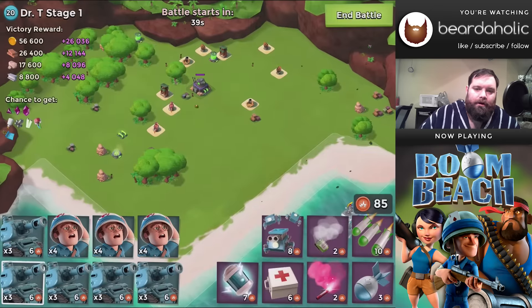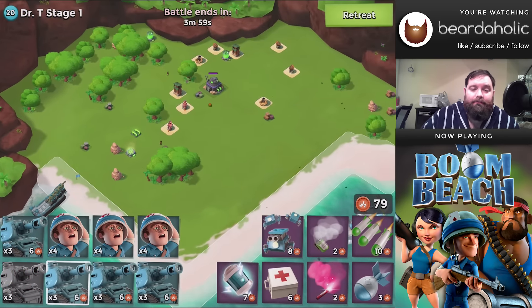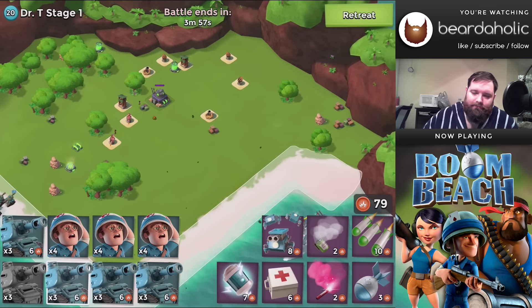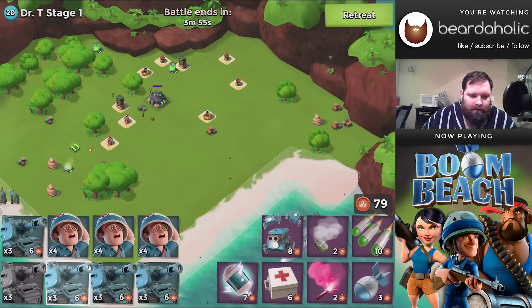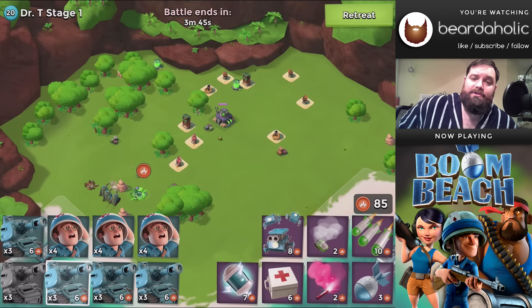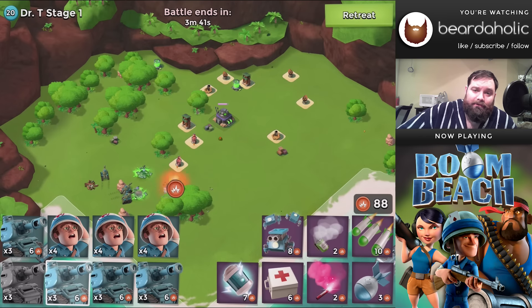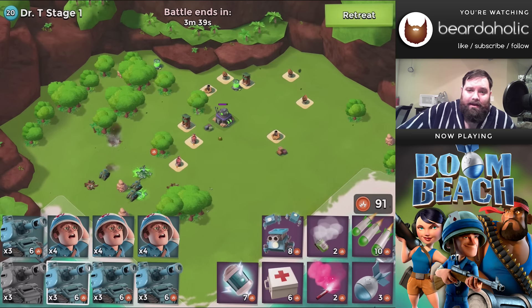Hello and welcome to Dr. T's Volcano Island for June 12th. Today we're going to take on stage one. The HQ we're headed towards has 43,000 hit points, as you can see.